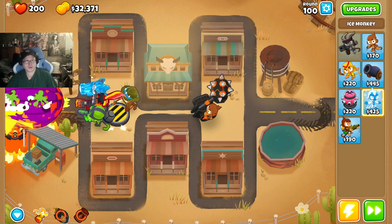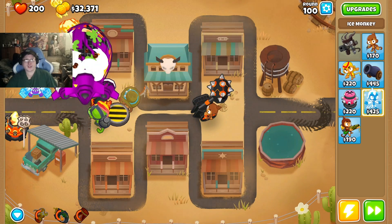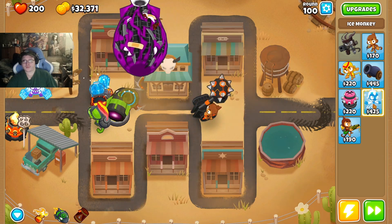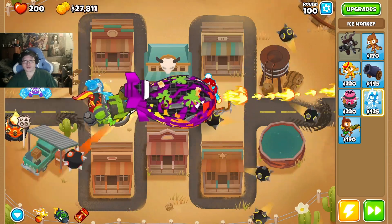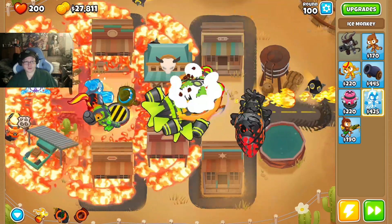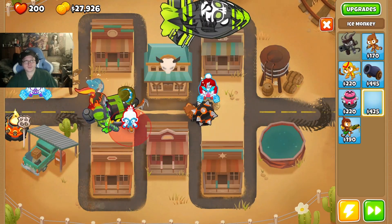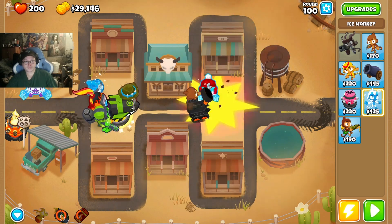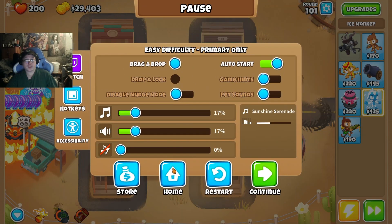Alright, here's round 90 — DDTs can get really close, so I suggest probably placing a whole lot more ices if you're using this as a guide, like the top gap with an ace race or something. Just in case. There we go. Alright, no, stop — okay, cool. And now we're going to move on to deflation.